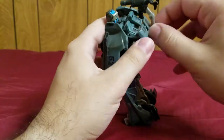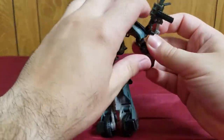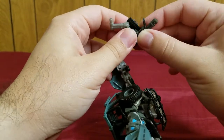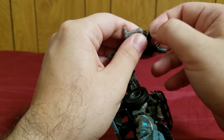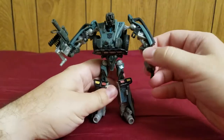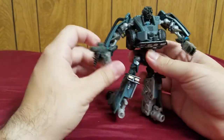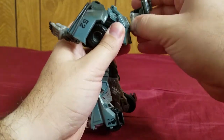You can actually pop off the grenade launcher and hold it in his hand — just open this up, slide it in, and close the hand. He can hold it. Although, I kind of like him having it in the back like it's a shoulder-mounted thing. I give a real big plus to figures and characters that have shoulder-mounted weapons like this.